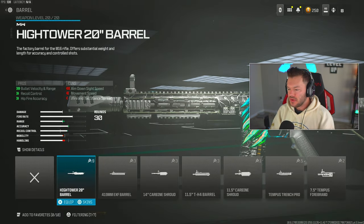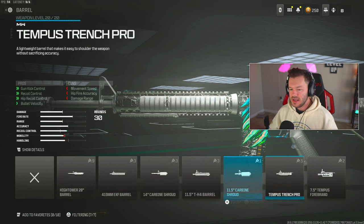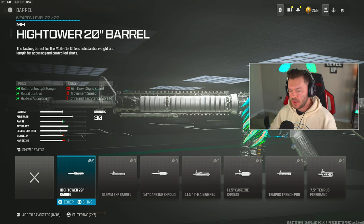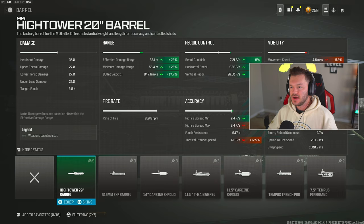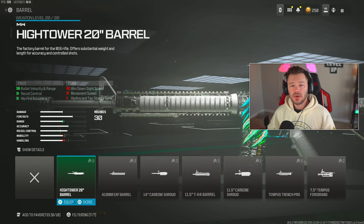The Jack BFB really helps out the overall recoil control, giving us that plus 60 percent recoil control benefit — which really helps out this gun quite a bit. We're going up to the barrel section and throwing on the High Tower 20 barrel. The High Tower gives us an increase in bullet velocity, range, recoil control, and hit-fire accuracy. There's no reason to run anything else — the High Tower gives roughly a plus 20 increase to effective damage range and bullet velocity, bringing us up to 850 meters per second.